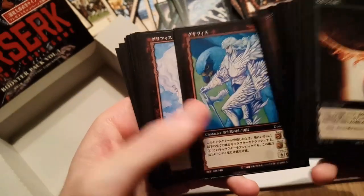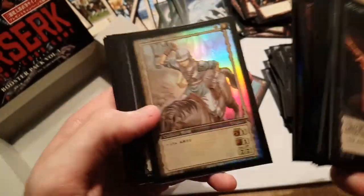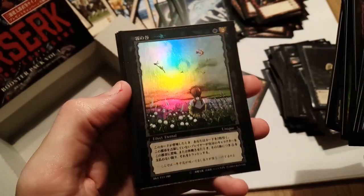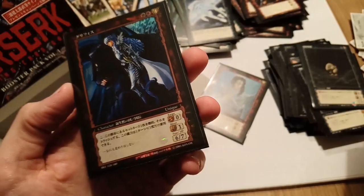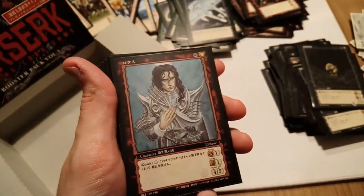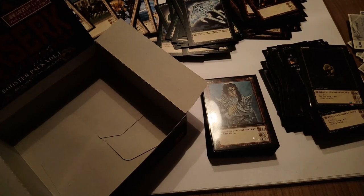A cool Griffith close-up, Guts, Serpico, rare Corcus, foil Judeau, foil Corcus, the foil of Guts fighting the insect pseudo apostles, the dark forest, the Misty Valley, foil Farnese, foil Schierke — two of those — and the Griffith and Zodd foil. So we did pretty well! Eight foils total. Secret rares were only available in Volume 4 and 5, so we didn't have a chance to pull one here. I really hope you enjoyed this opening — let me know in the comments below. See you guys next time!